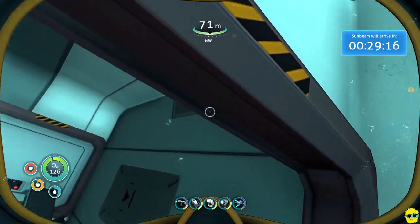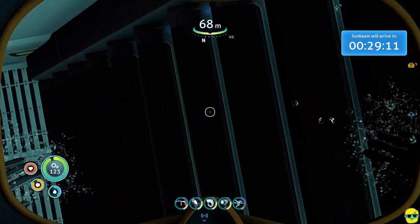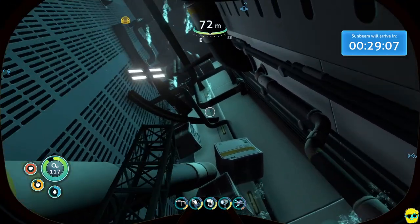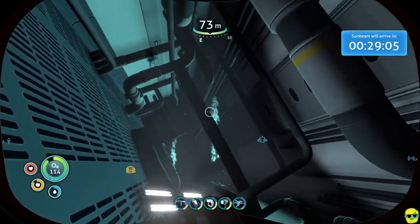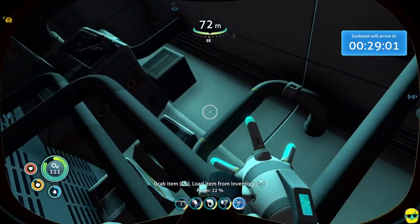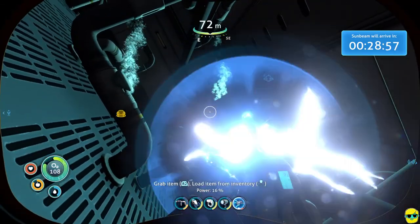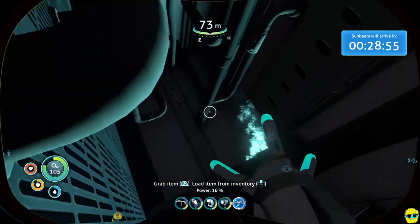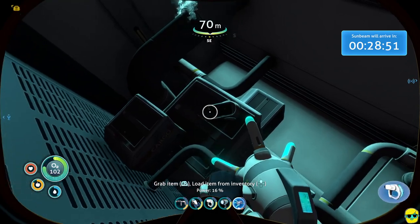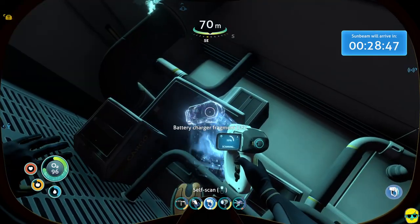The seamoth is not as nimble as the sea glide, but it does provide you with oxygen, which is pretty nice in a game when you're underwater. I'm going to get the propulsion cannon out and see if I can move anything out of the way to gain access to new spaces. Oh, there's something to scan — a battery charger fragment!